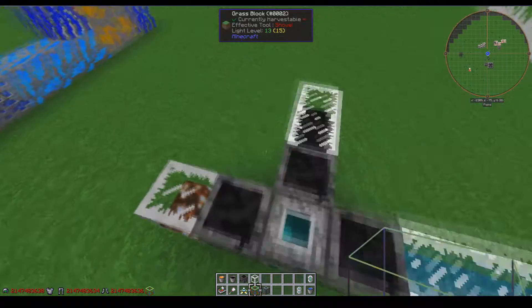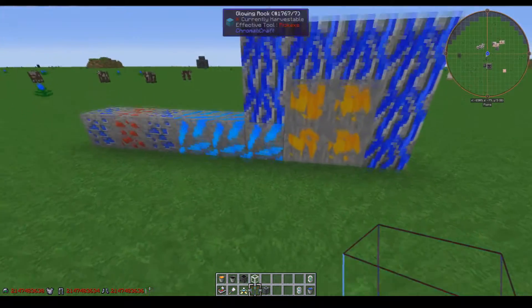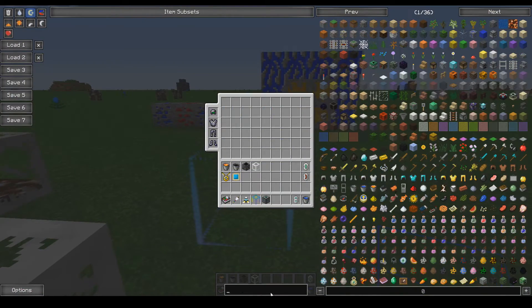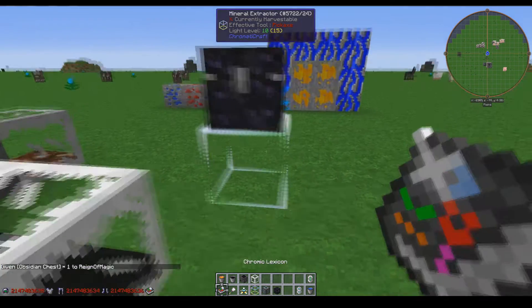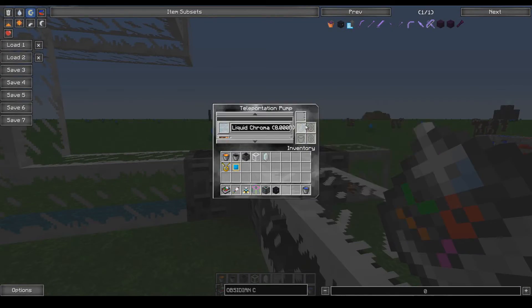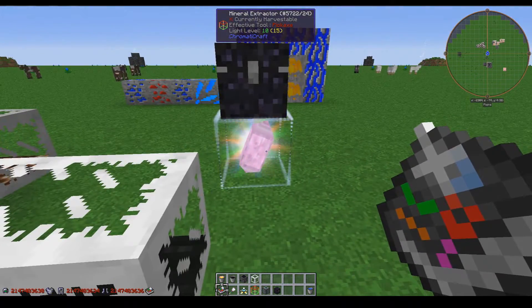Next up is the mineral extractor, which acts exactly like the teleportation pump but works on ores. The cool thing is it will detect ChromatiCraft ores and apply Fortune 10 to them. Let's place a big obsidian chest right on top of it. You'll notice it's currently scanning the radius for ores. Let's throw in a speed bonus and the silk touch bonus — the scan is going much faster now. Grab the Yaru storage crystal and insert it — it has a nifty little render of the storage crystal inside.